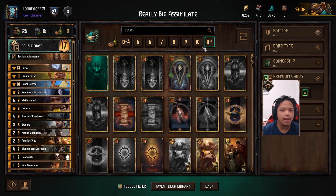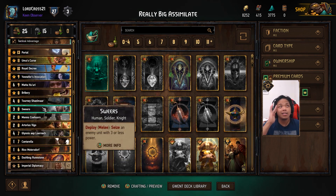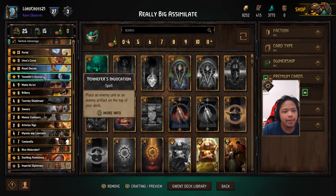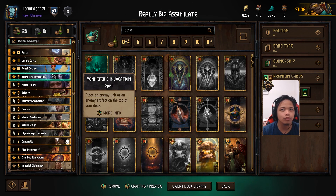Next we got Royal Decree, added in case we need any of our gold cards to come out. The mid-provision cost gold cards for Nilfgaard are actually pretty strong, so Royal Decree serves a good purpose here. Next is Yennefer's Invocation — if we need to steal any of our opponent's units because they're getting too tall, or if we want to use them for round three. If they try to bleed out our hand and play a big combo, we can play Yennefer's combo, get that card in our deck, and use it for ourselves.